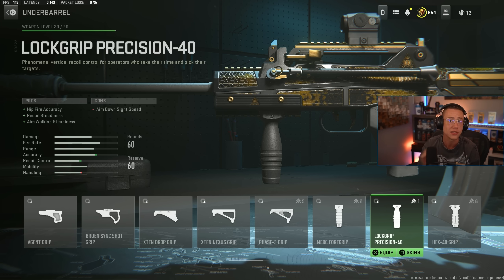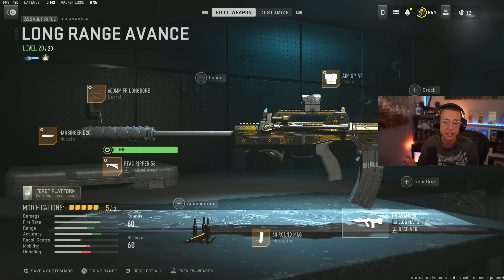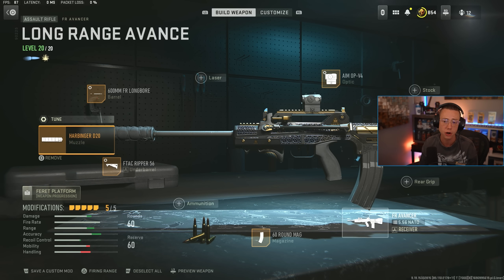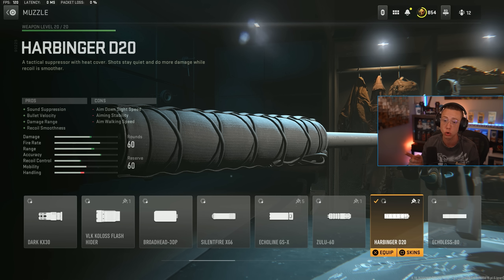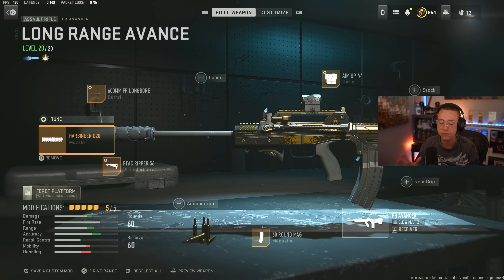It comes down to what you value: straight up control or stability in the sway. For me it's stability and sway, so we're going for Ripper. For the suppressor, Harbinger — we definitely want that here as opposed to Echo, because we want that added control Harbinger offers. And that ADS speed slowdown is not going to be nearly as drastic and noticeable when you're fighting super long range fights with this build.